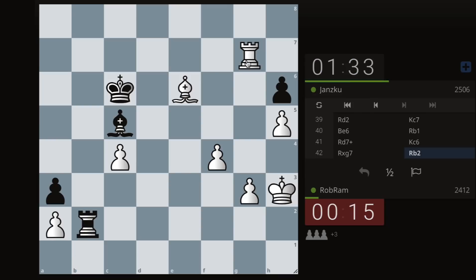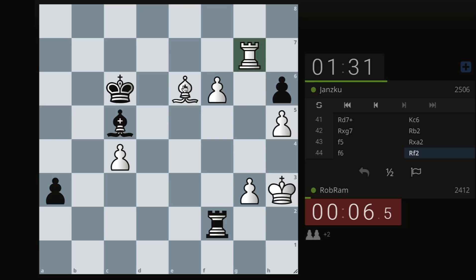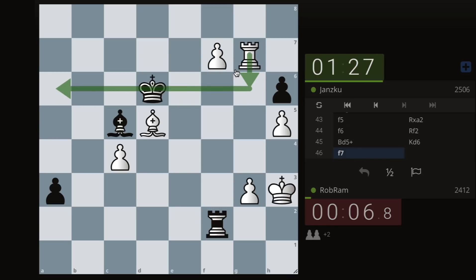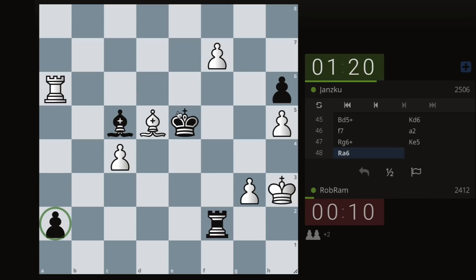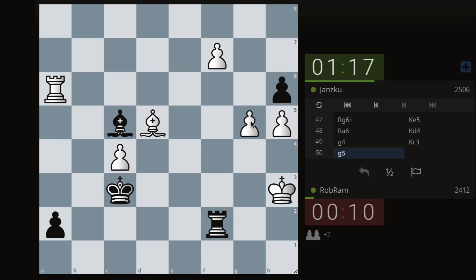We gotta find a way — let me just push my pawn, that's what I gotta do. I gotta be careful. He's at f7 and a2 — exactly what I don't want. I'm counting on this but let's see if it works. Check — now that pawn is controlled for now.